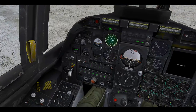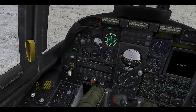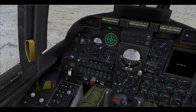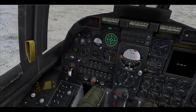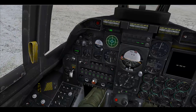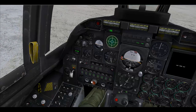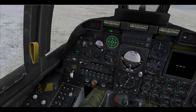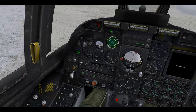To use a weapon, you must select a release mode. All the release modes are working and we will show you each now. We will start with single release mode. This will drop a single bomb — in our case, a single Mark 82 Snake Eye.